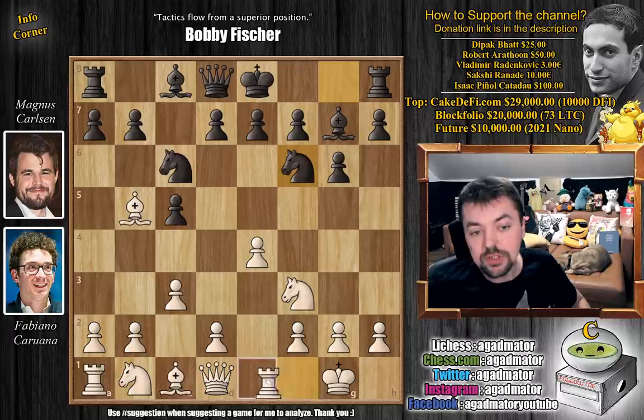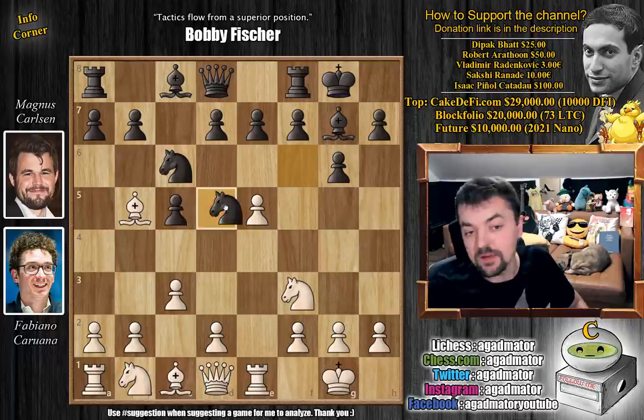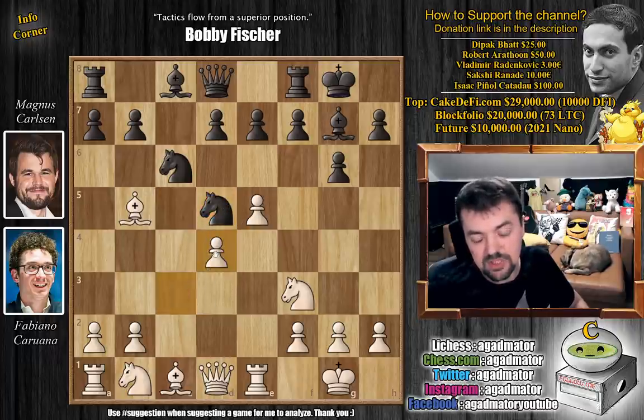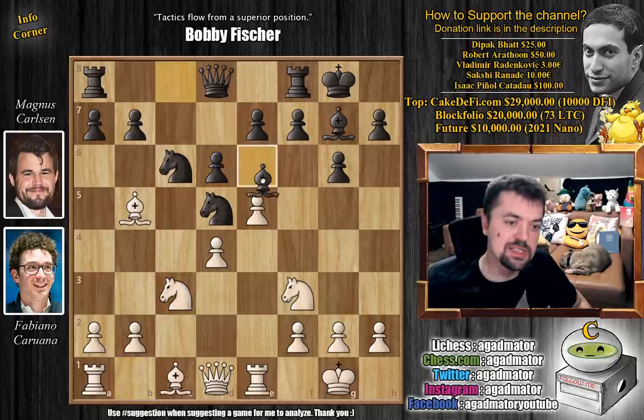We have knight to f6, rook to e1 defending the pawn, and here Magnus castles — sort of inviting white to play e5, but that's not really good, because after e5 and knight to d5, the knight is much better placed on d5 than on f6. And if you play something like d4, captures, captures, black will challenge your overextended center and black will be even better. If knight c3, we can even play bishop to e6.